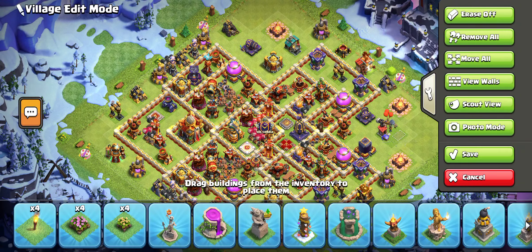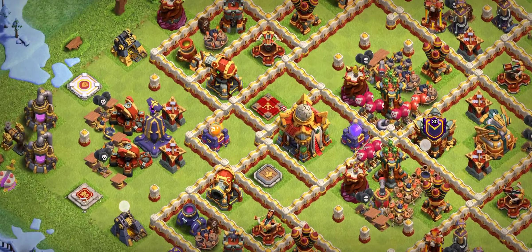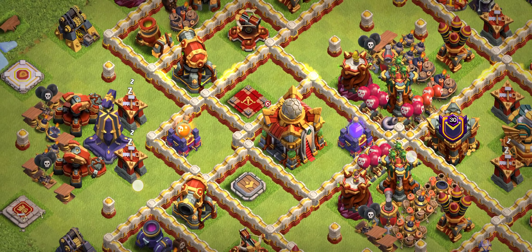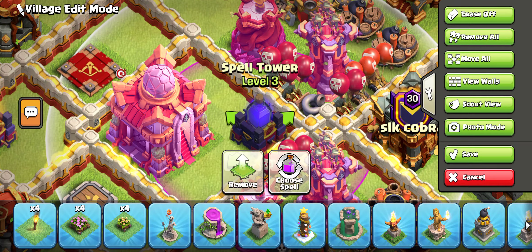Base number two is another nasty beast — look at the base design. Make sure you subscribe to my YouTube channel for tournament bases and global bases. I like the spell tower placement around the town hall — in front of the town hall and behind it. We have a right tower giving support to the wizard tower.